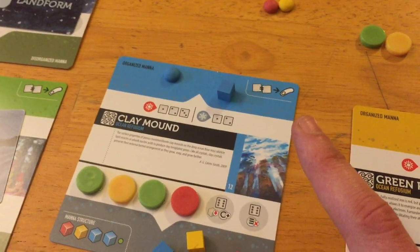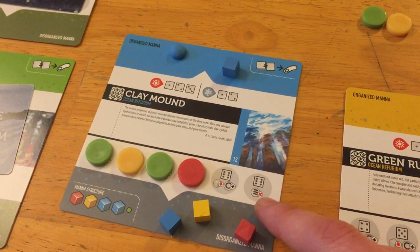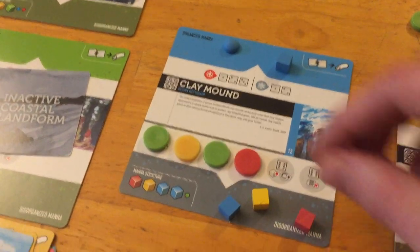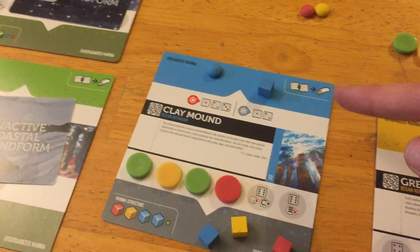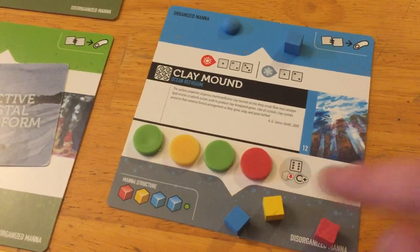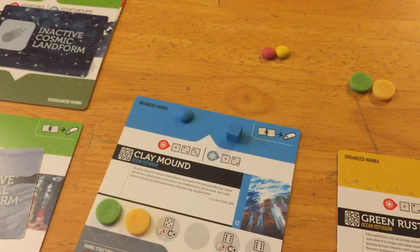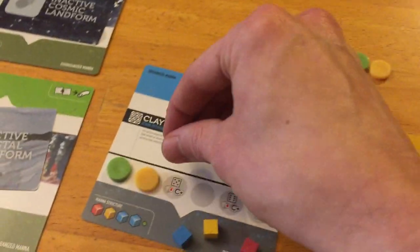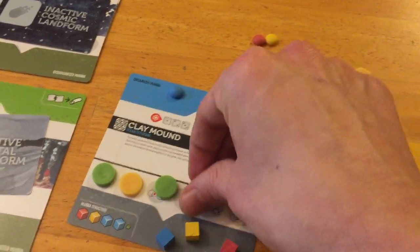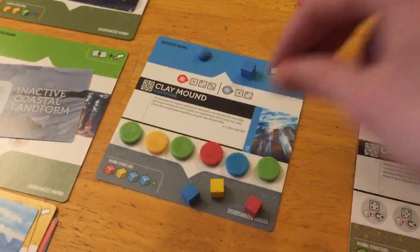If you roll a six, you have to get rid of one mana — it goes from organized to disorganized and you get a catalyst. Also, the other six result means enzyme death — for every six you roll, you have to get rid of one of your stored enzymes. So if you rolled two sixes, you'd get rid of two cubes and two enzymes, revealing the five beneath, meaning next round a five or six would cause sacrifice again. If all enzyme slots are filled, the refugia becomes pretty much immune to negative effects.